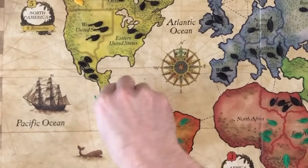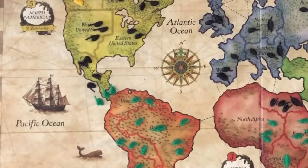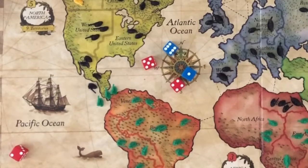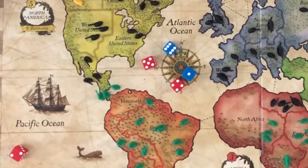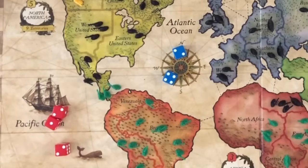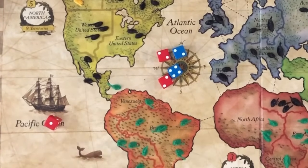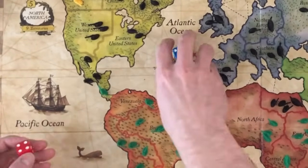For this example, Green will be attacking Central America from Venezuela. The attacker can choose 1, 2, or 3 troops to attack with, and the defender can choose 1 or 2 troops to defend with. During a battle, if the first attack doesn't win the territory, the attacking troops retreat to the original territory. The player can then choose to attack the same territory again, attack a different territory, or stop making attacks. The attacker must always leave at least 1 troop in the original territory. Green decides to make another attack with just 1 troop, and Indigo will defend with 2 troops. The number of dice used must equal your troop number in battle. That wraps up how to play Risk.